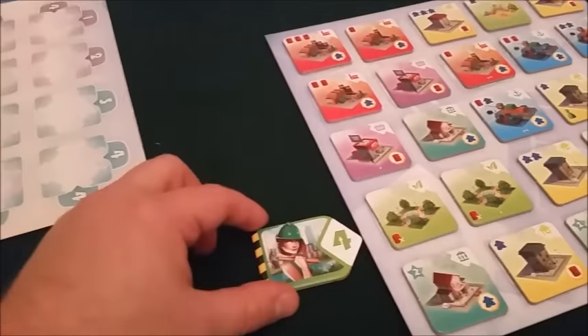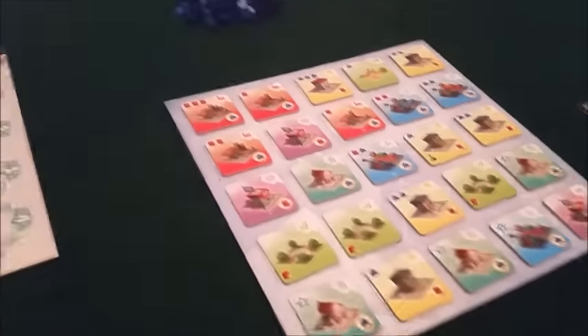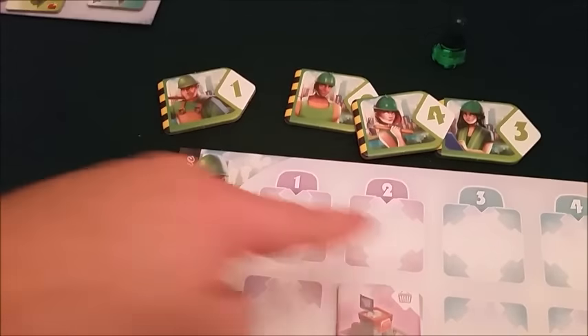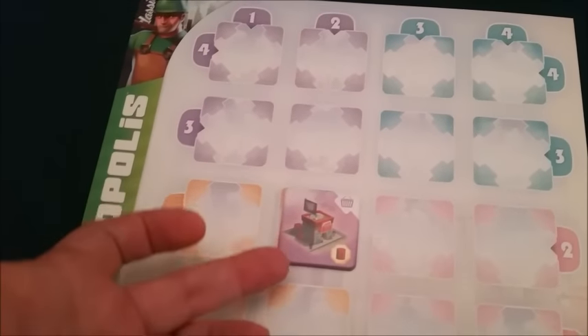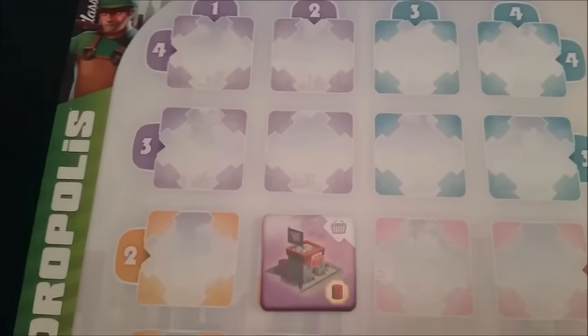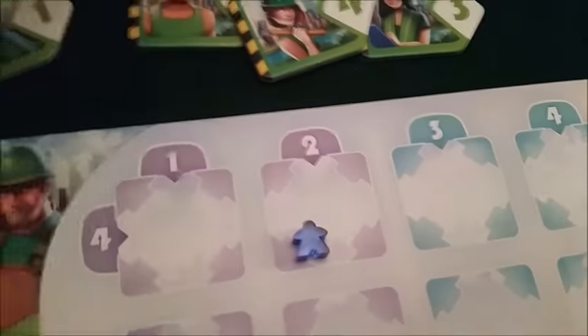For example I could do the four there which would allow me to take that park on the end. Once you've taken the building you place it into your city. As you can see it requires power to work and it doesn't give any other benefits until you get more population. The population are these cool little meeples and this is what the power looks like.